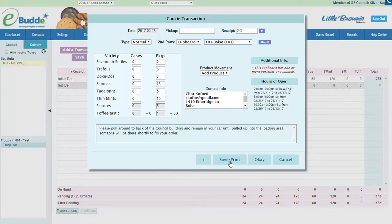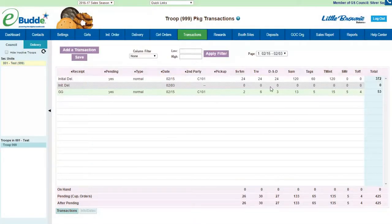Then you would say either save and print or okay. For this example I'm going to say okay, but I always highly recommend clicking save and print so that it saves right then — you don't have to print it but it does save it immediately. We're going to say okay just for the sake of being able to see it, and then do one other transaction.